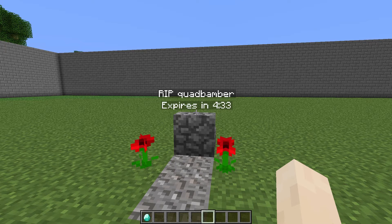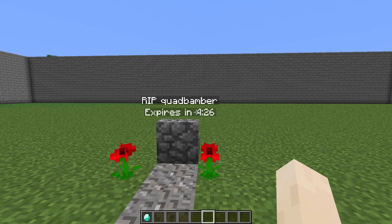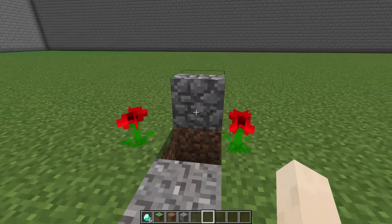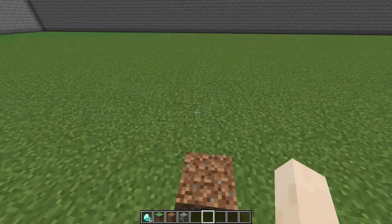But as long as you can get here before the timer runs out, you can get your items back. A lot of this is configurable in the config — it's nice and easy. He's put in special descriptions explaining everything. So to get your items back, just break the block, pick them up, and you've got your items back.